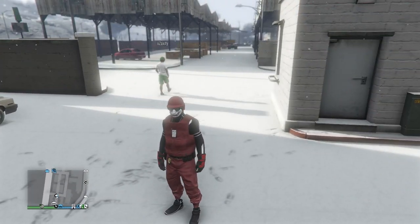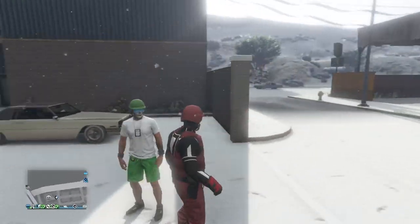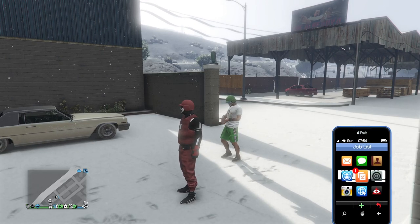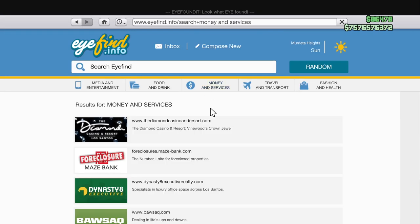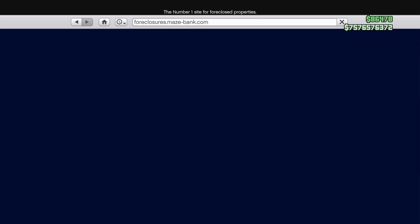On the other hand, what the receiver will need is a mobile operations center with personal vehicle storage in bay three. The only way you'll be able to purchase a mobile operations center is if you have a bunker. So if you don't have a bunker, you want to pull up your phone and go to Money and Services and go to Maze Bank Foreclosures.